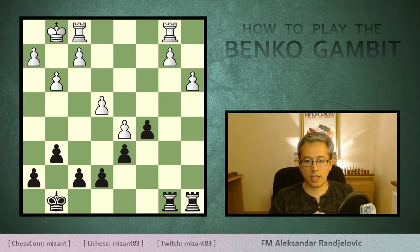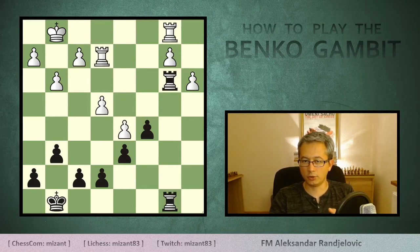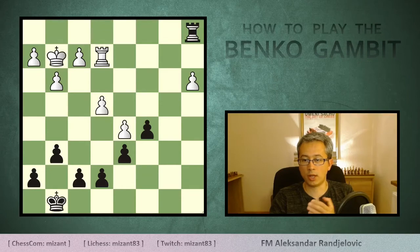Here we have another rook endgame but with a slightly different pawn structure on the queenside. This time we are targeting the b2 pawn. Rook b3, rook fe1, rook ab8, rook e2 — then we take the pawn on a3, and after b takes a, rook b1, king g2, rook a1, and black is clearly better thanks to the a-pawn weakness.